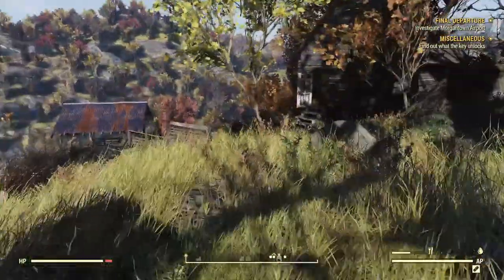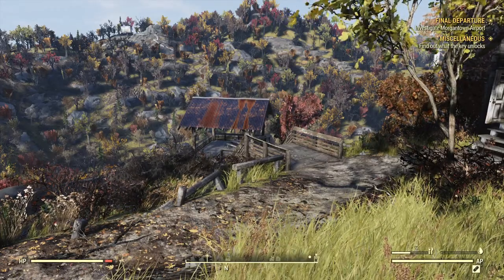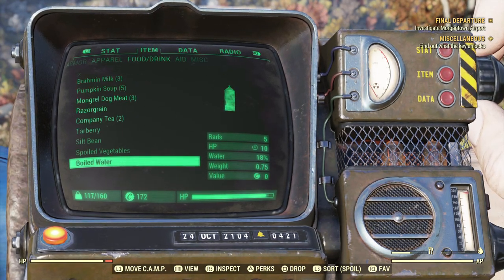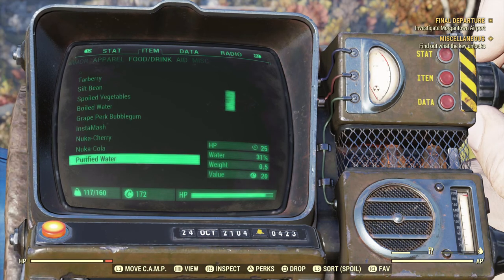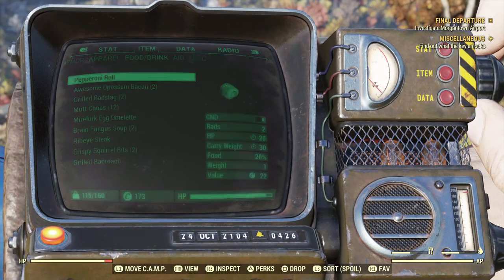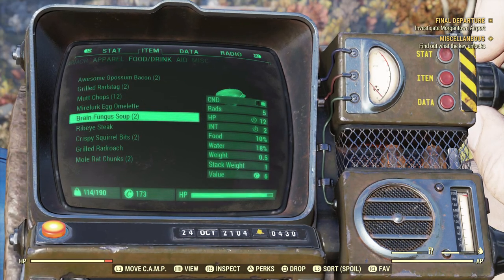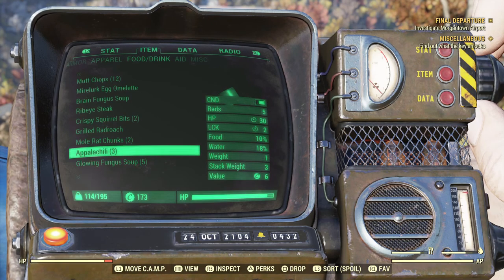There are no crafting stations here, so no opportunity to scrap or repair. It looks like it's time to eat and drink. Let's see what we've got in the food category — still sorted in order of spoilage. We have some spoiled vegetables; we're going to keep them because they can easily turn into something useful. We don't want to lose this pepperoni roll, might as well go ahead and eat that to help with carry weight. The chili gives us food and water — that's a good one.